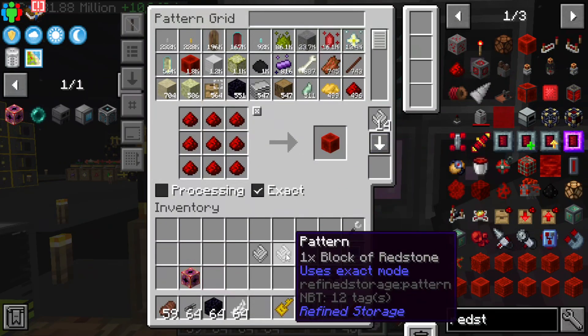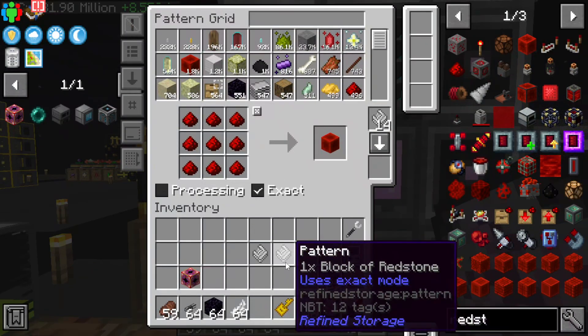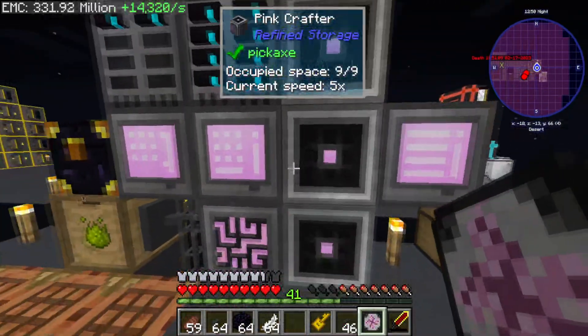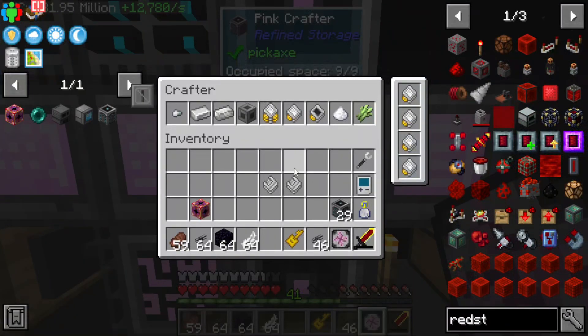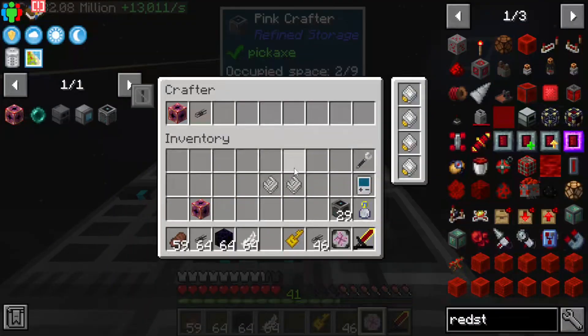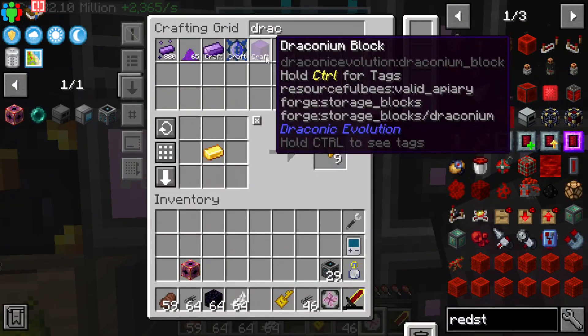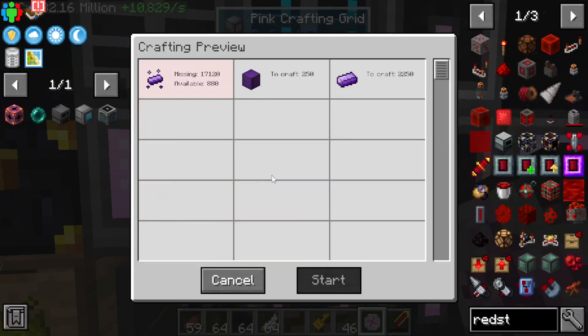We need 300 redstone blocks and 28 - so I'm gonna go with 350 and 300 and 250 draconic blocks for each. I know I'm not gonna have enough essence for draconium - there's no way to make 250 blocks because that's a lot of draconium. Yeah, I need 17,000 essence for that.